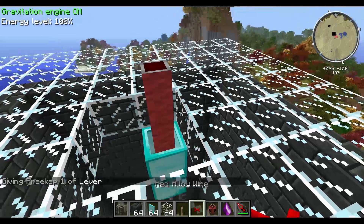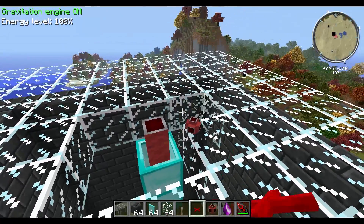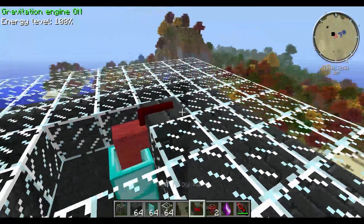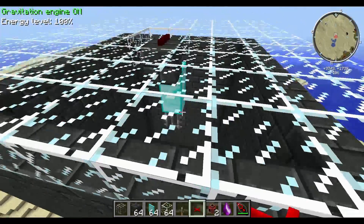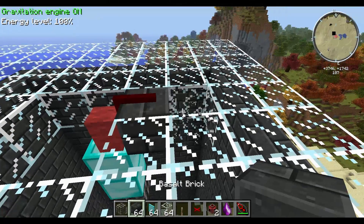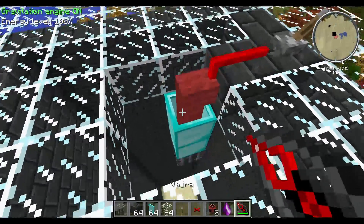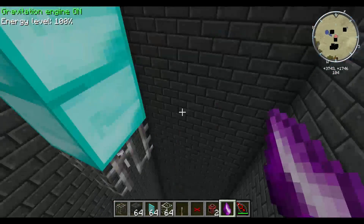Put the soul shard in, but first use a lever and power it off for demonstration purposes. You can route the wiring — glass doesn't work so put it on the side and curve it up. You can bring the wire all the way down if you want your power switch down there, but for this tutorial just place a lever right about here. Turn it on so they won't spawn — if it's on they won't spawn, if it's off they will.